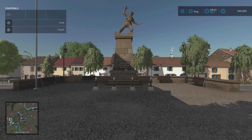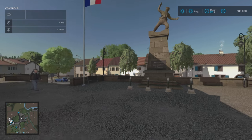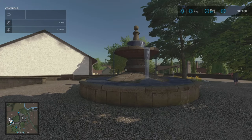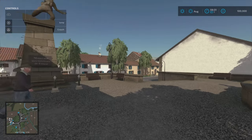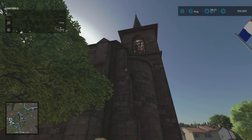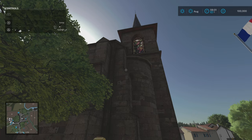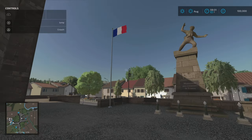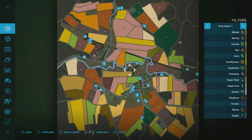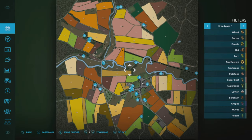Here we are — this is where you start off in all three modes. You can already see the lovely detail: water running behind us, church bells playing a pretty cool tune, a French flag flying, and a nice monument.